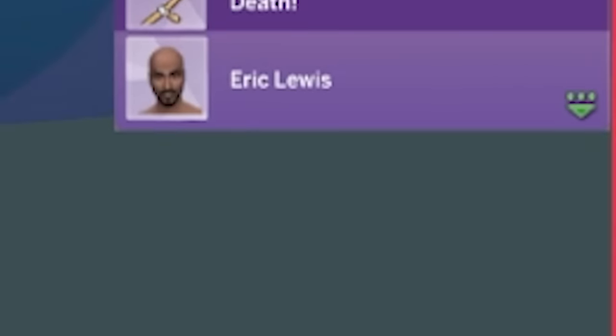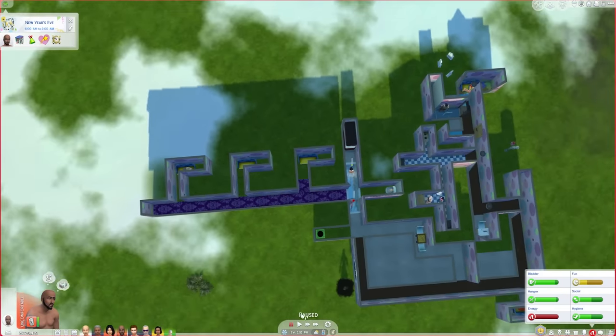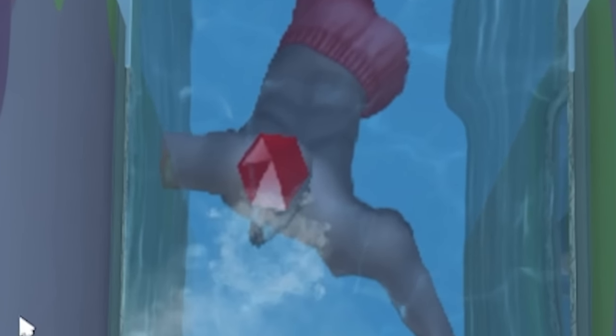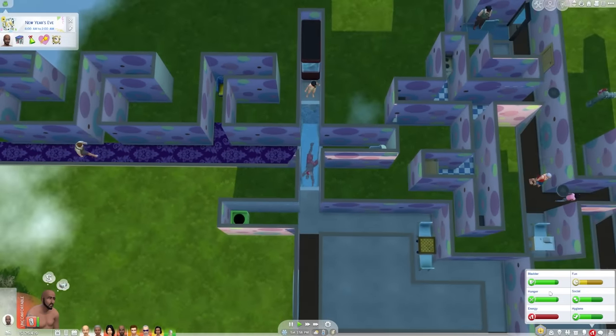It's someone drowning. Wait, how are you drowning? You were exhausted — yeah, I guess that happens when you can only nap and you have to swim to get back out of the bedrooms. Well, that's an unfortunate design flaw in the house. Actually, you know what? That's not a design flaw, that's a you flaw — your fault, not mine. I take no responsibility.